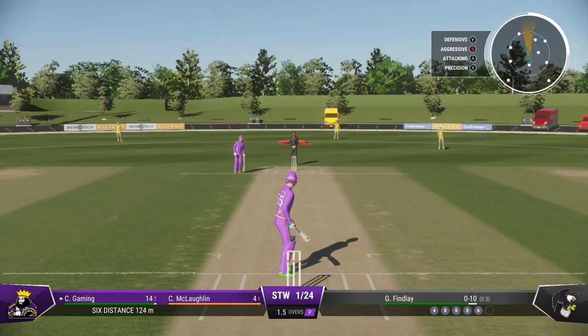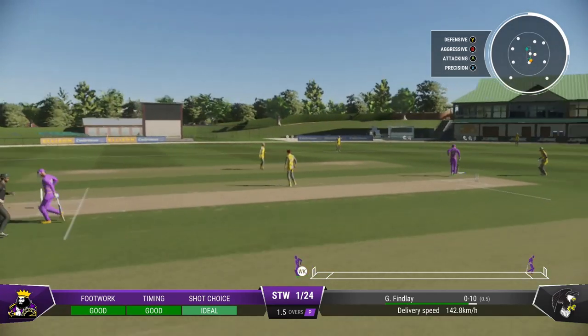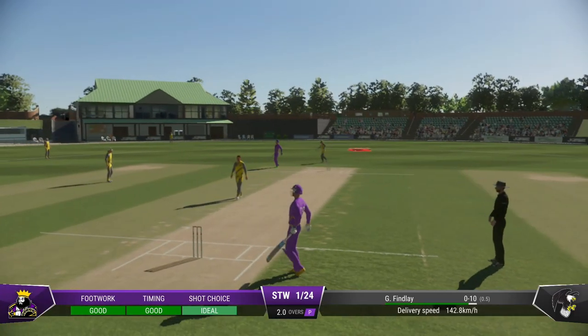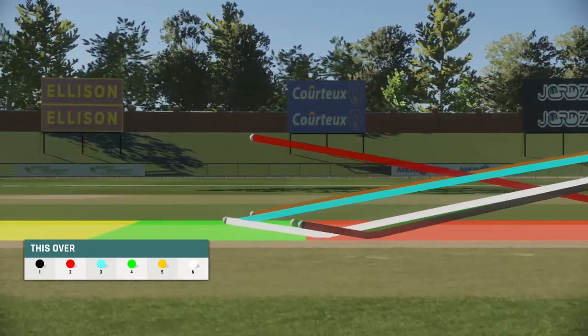Just need to keep it simple — line and length, a roundabout off stump, and that'll force the mistake. Quick onto that in the infield. A little bit of confusion out in the middle, but they've got back quickly. No harm done — both batters survive.